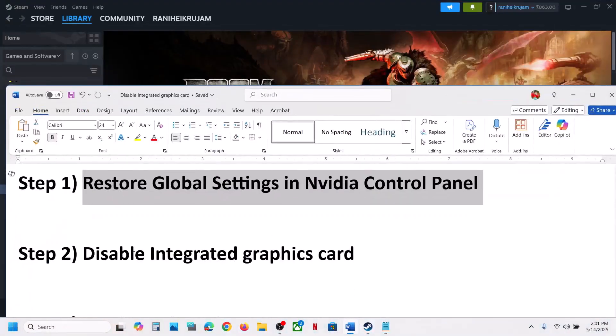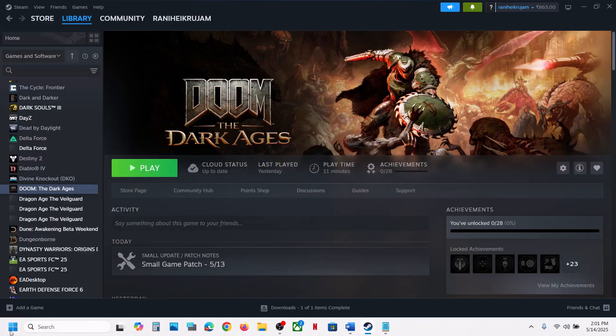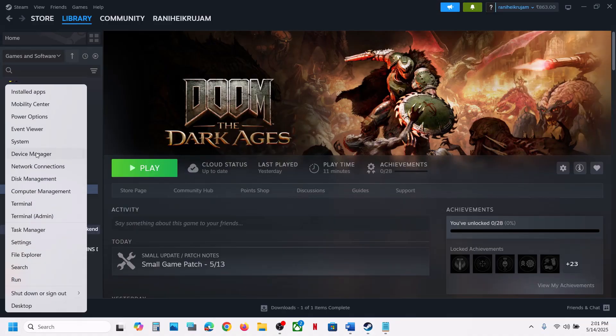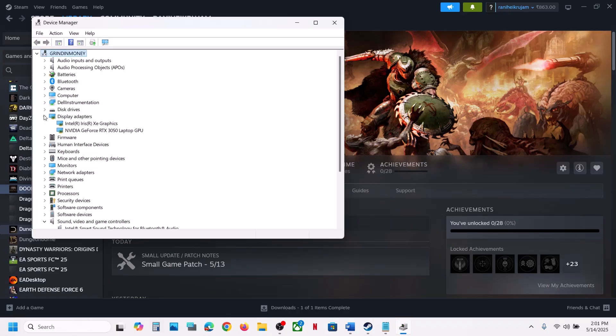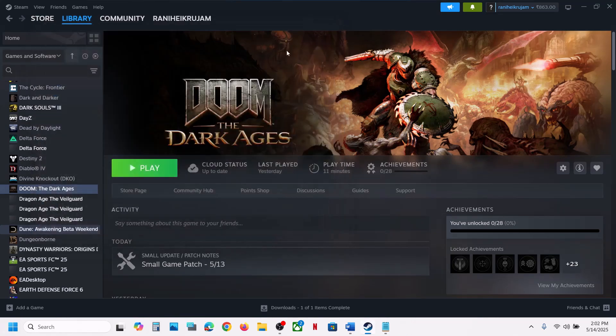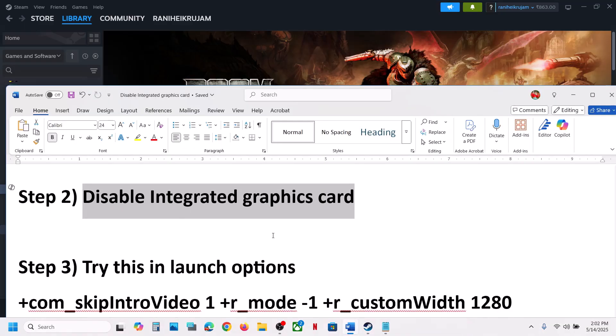The next step is to disable the integrated graphics card. Right-click on the Start menu and go to Device Manager, then expand Display Adapters. If your computer has dual graphics cards — for example, Intel integrated and NVIDIA — right-click on the Intel integrated graphics card and click Disable Device. Then launch the game to check.